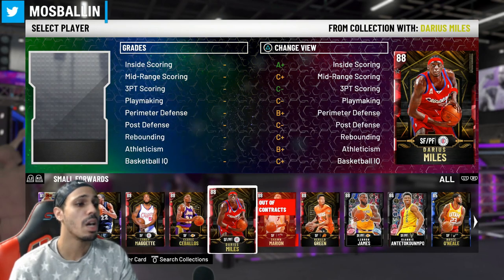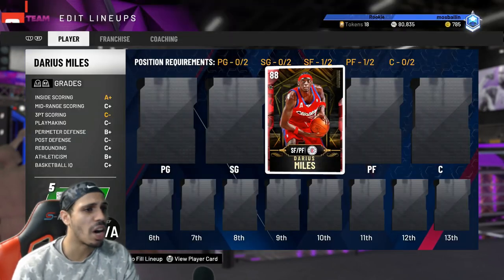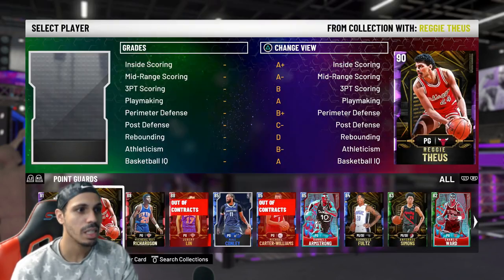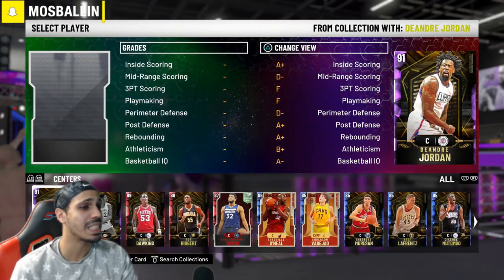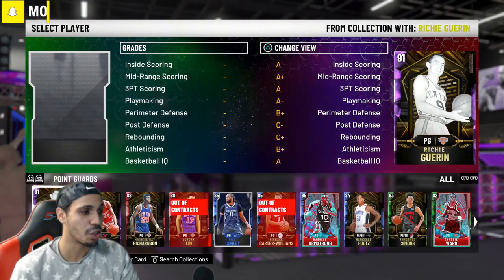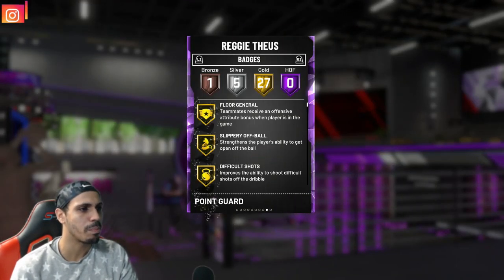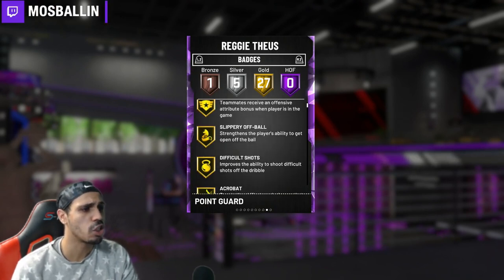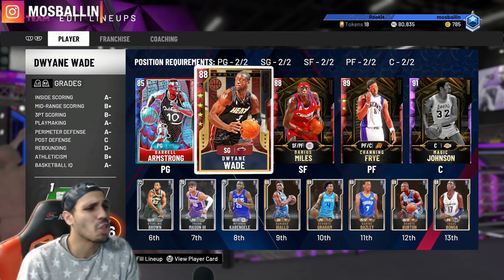Small forward would be the one where he sits behind the three-point line, unless you know how to run five-out or four-out-one-in. Just play him at the three. What I'm gonna do is use guys that have Dimer — I have Magic Johnson, I could run him at center. I have Reggie here, I thought he had Dimer but he actually has Floor General, which does help.